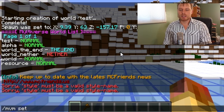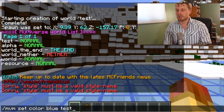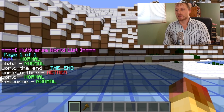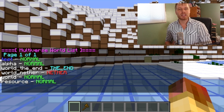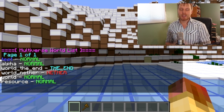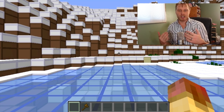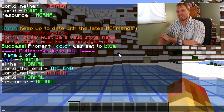Another nice feature: you can do 'mv set color blue test' and the world will show up in blue in your world list. You can also change the alias — what it shows up as in the list — and even the style, making it italics, underlined, or bold. Pretty fun customization options.